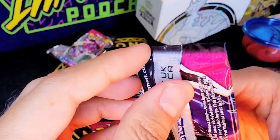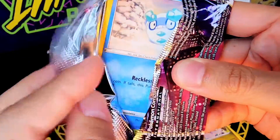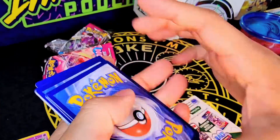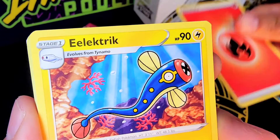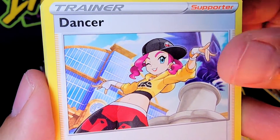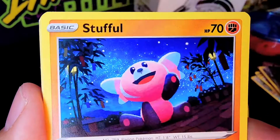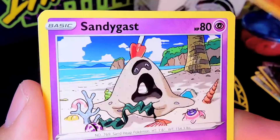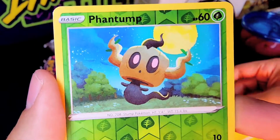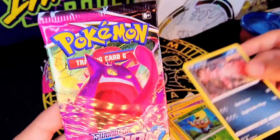Alright, next one — we've got Mew. I love the artwork on these booster packs; they're almost collectible on their own, and I know some people do collect sealed booster packs. Code for Bobby. Kicking things off with an Electric, a Dunsparce, a Dancer Trainer Supporter, Galarian Darumaka, Sizzlipede, a Stufful, a Sandygast, another Plusle, a Reverse Holo Phantump, and Evolttole as the rare on that one.